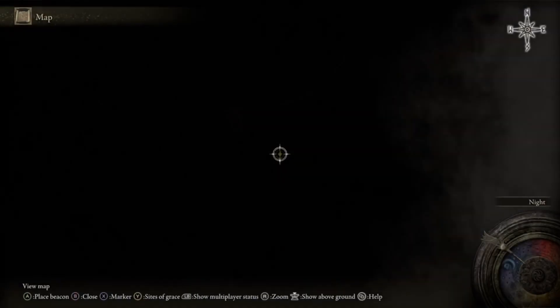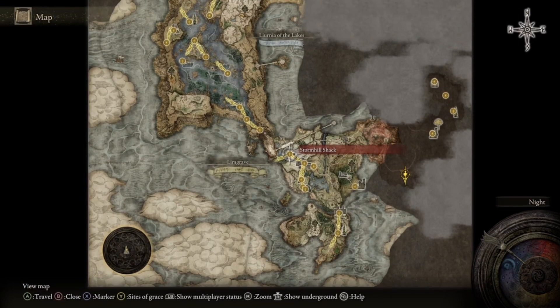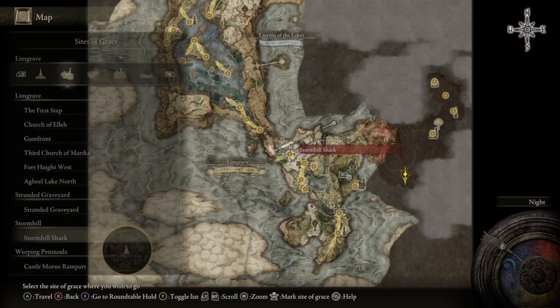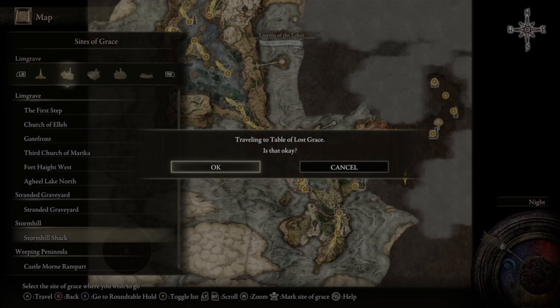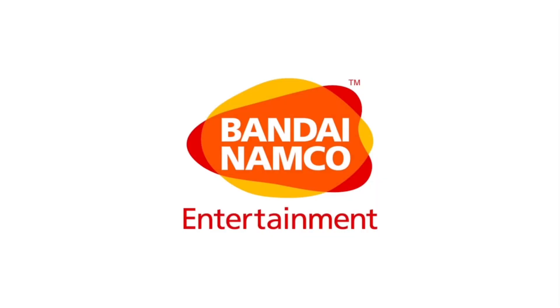Once you're at Nokron, open your map and use the Castleward Tunnel grace site. I don't have it so I'll use the Roundtable Hold. Using the Roundtable Hold is harder because it loads faster, so the timing is harder to get. Once the loading bar is almost done, force quit the game before the screen goes black and you load in.